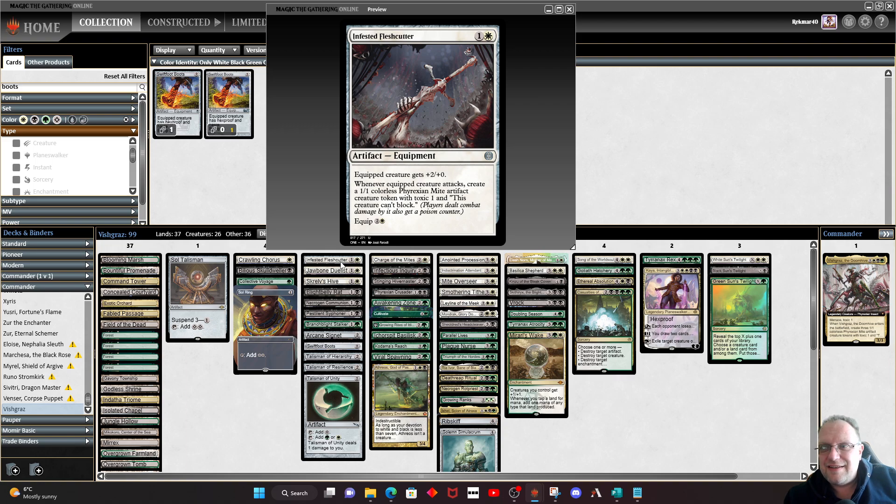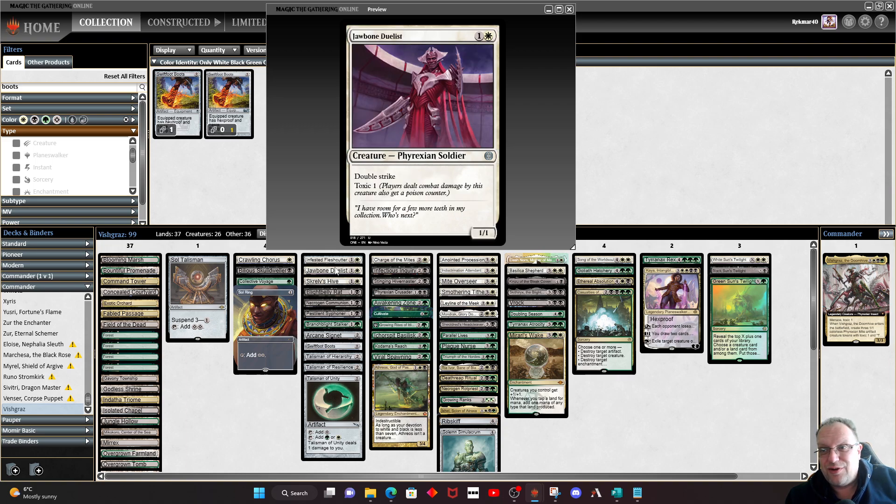Infested Flesh Cutter is a really nice bit of equipment for this type of deck. Equipped creature gets +2/+0, and whenever it attacks, you get a mite. It's only three mana to equip, so it's pretty good. But it works so well with Jorn Bold the Jewelist — Double Strike and Toxic 1. Yeah, we like that plan.